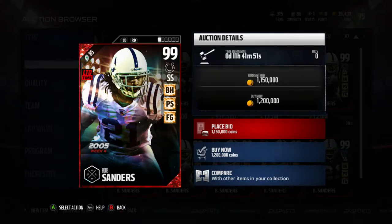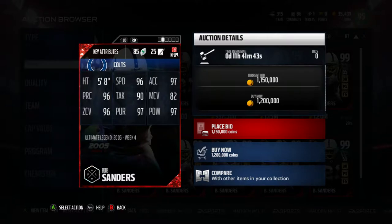Let's go over this first card. Limited time Bob Sanders, 99 overall strong safety. He's got big hitter, pick specialist, and field general. This card is probably the best strong safety right now, stat-wise.